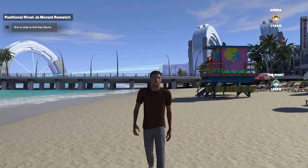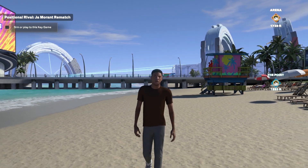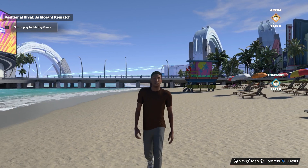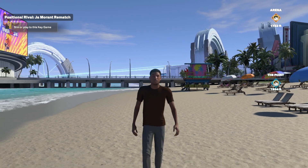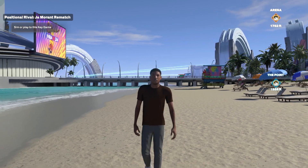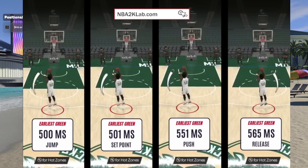So the most important thing in my opinion is your jump shot cue. And honestly, it's up to you which one you like — it's a personal preference, like everybody is not the same. I literally tried every single one, whether it was jump, set point, push, or release. And it took me a while to find one that I actually like, because in previous 2Ks it's literally muscle memory to me. But in NBA 2K24, since the input delay is so bad, I had to find a cue that I like. And I'm going to put on the screen the different timings for the jump shot cues.